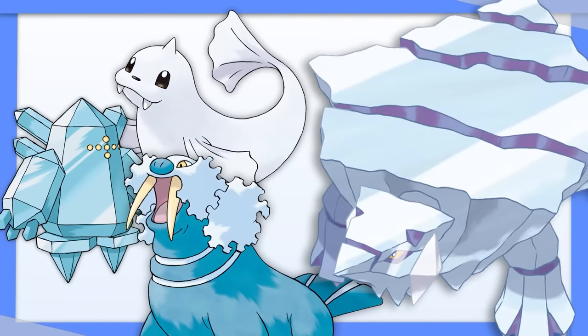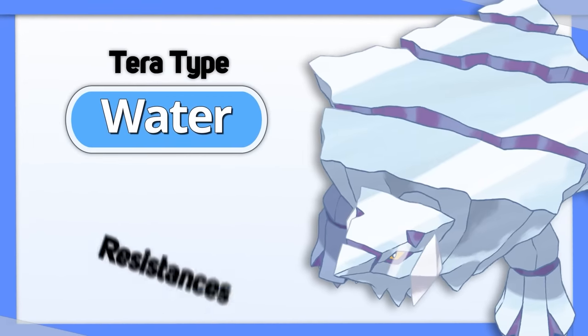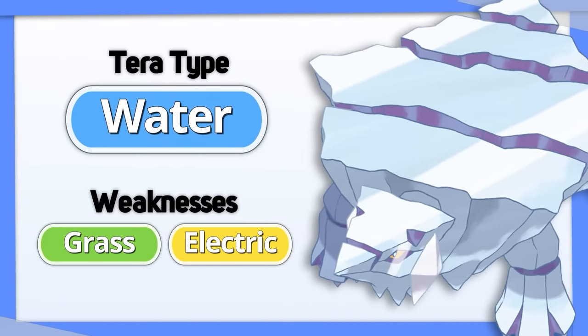Avalugg: like most defensive Ice types, Tera Water is best. It'll give you more resistances and take care of a few of your weaknesses at the same time.